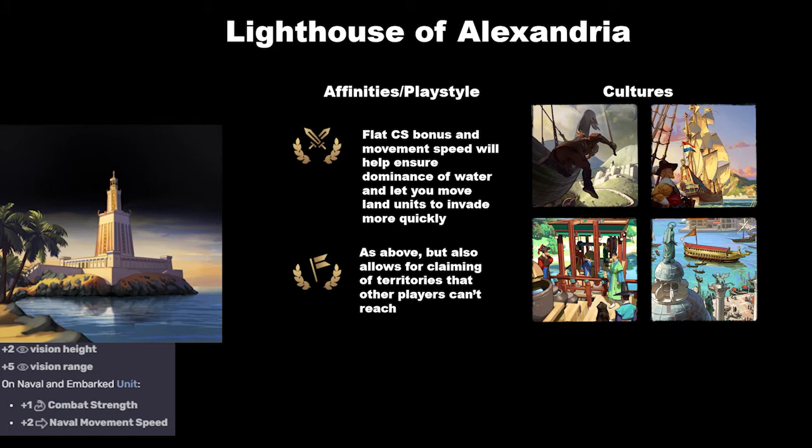This might be the only time you'll see the Venetians, but they work well with the Lighthouse in situations where the Gallius is really good. The Gallius gets plus 11 combat strength when in coastal waters, putting it at around 50 combat strength in the pre-modern era — which is insane. Then you stack the Lighthouse on top for an extra one combat strength, two movement speed, and more vision. If you're the Venetians on a water-based map, no one is going to be able to touch you, and you can use the Gallius as a gun platform to assault enemy cities.